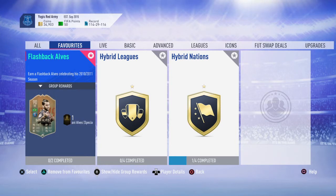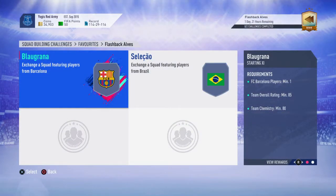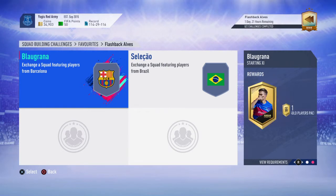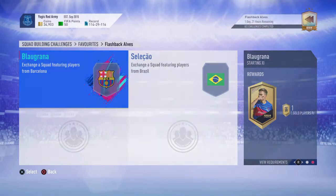Buy the team I'm going to show you for each squad, do it twice — two games, you don't get a loss. Follow his videos and it's simple enough. Now let's get into it. Flashback Danny Alves is going for about 268k on PlayStation at time of recording. The first squad we're doing is the Barcelona badge one, which rewards a prime gold players pack, and it's just short of 100k.